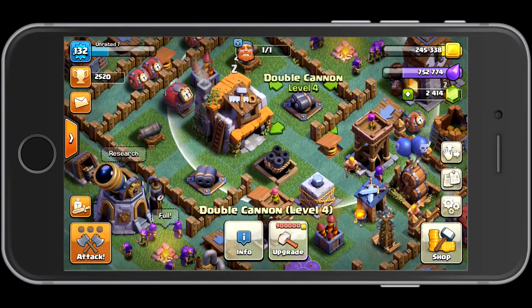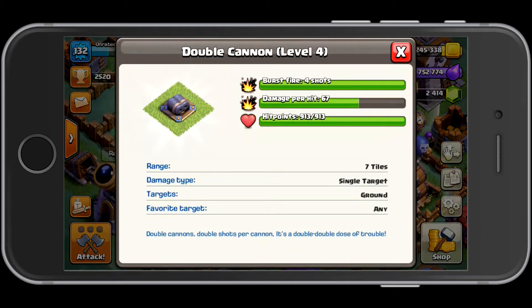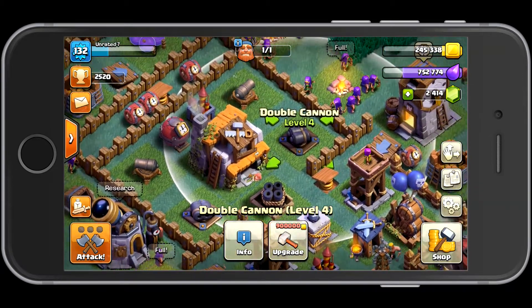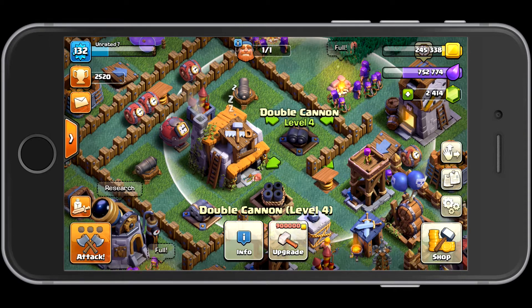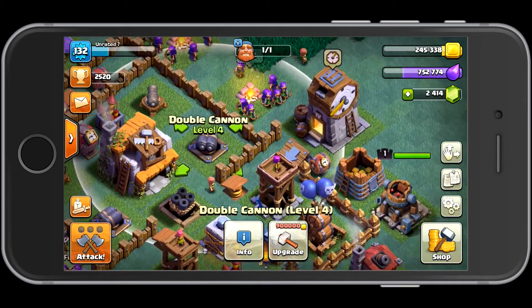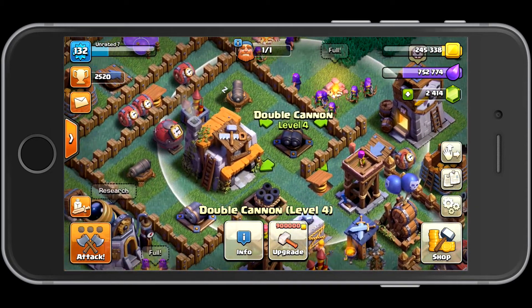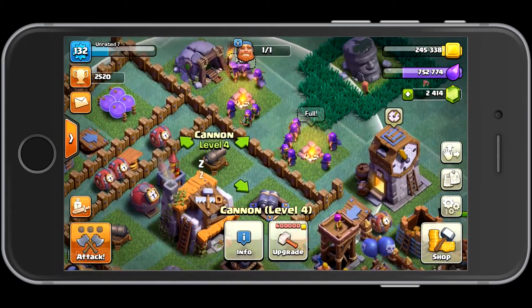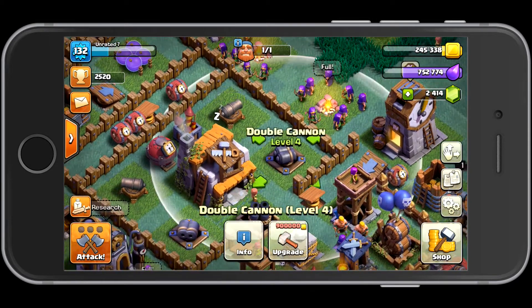The other important defense is the double cannons. They do 67 damage per hit and fire four shots — that's a ton of damage. They attack quickly too, with not much time between those quad shots. One of these guys will instantly kill an archer, whereas a regular cannon takes two hits. So definitely get your double cannons stronger.